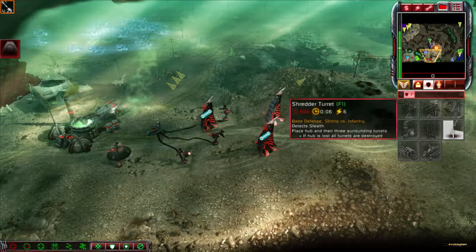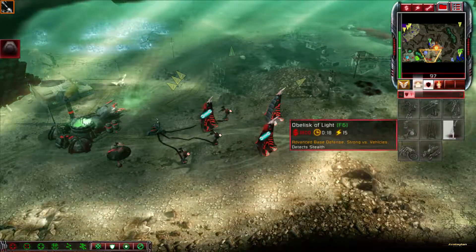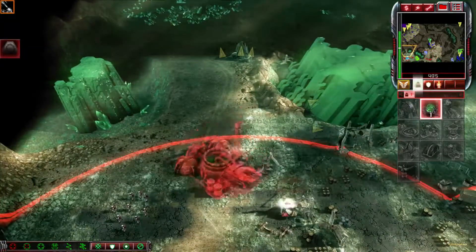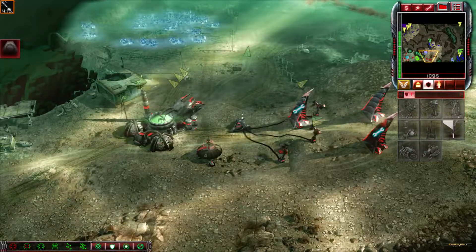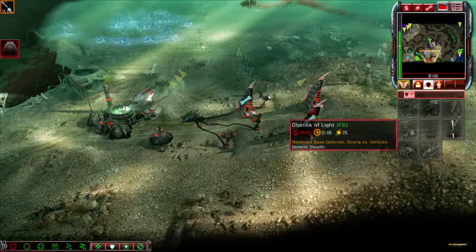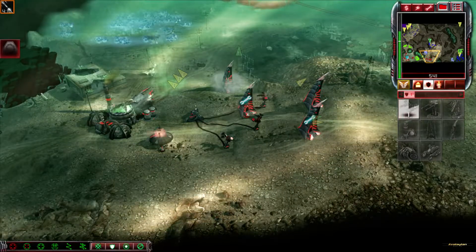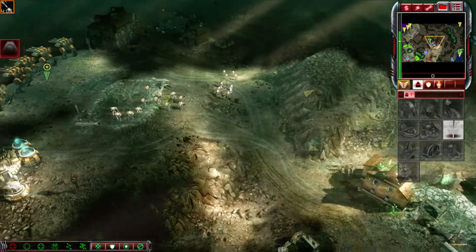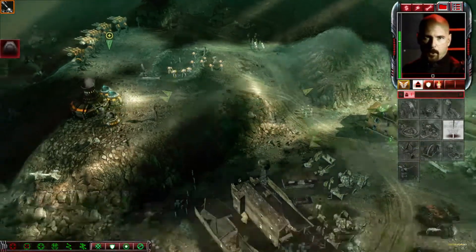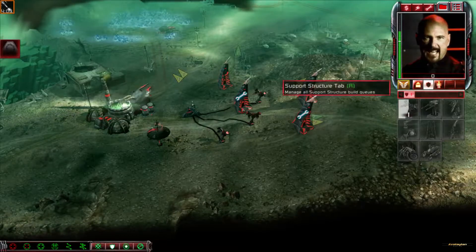Enemy units sighted. Unit under attack. Unit lost. Construction complete. The Black Hand has arrived. Construction complete. Building. Establishing video uplink. You must protect those phase generators, Commander. The future of Nod hangs in the balance.